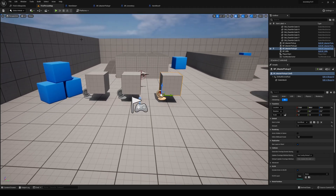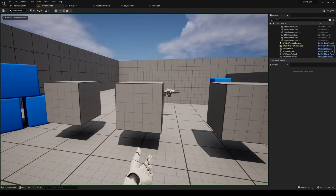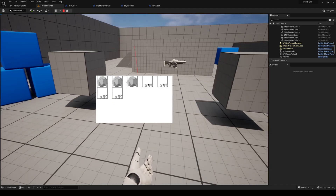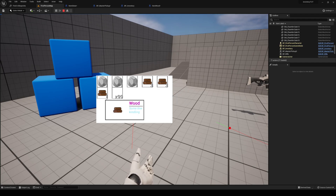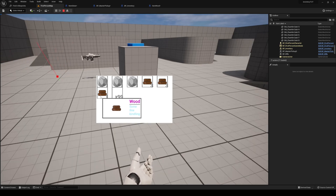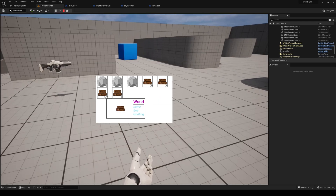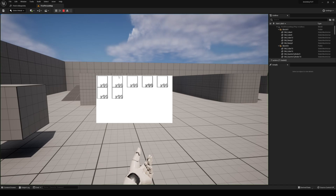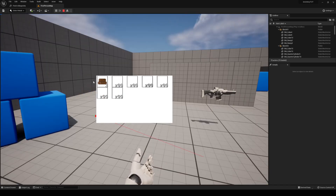In today's episode of our inventory system we are going to be working with stackable and non-stackable items. I have my inventory up - some stones that are not stackable and some wood that is stackable. There are three in one slot and two remaining; they stack up to three, filling that slot and moving on to the next. Let's get right into it.